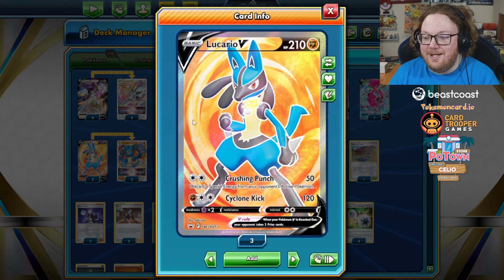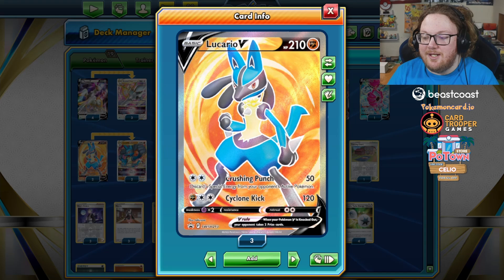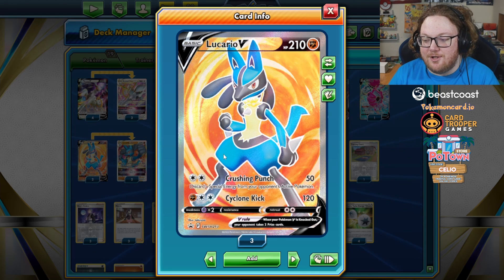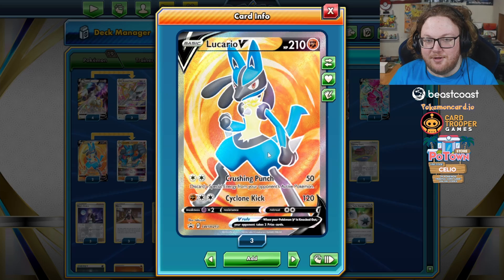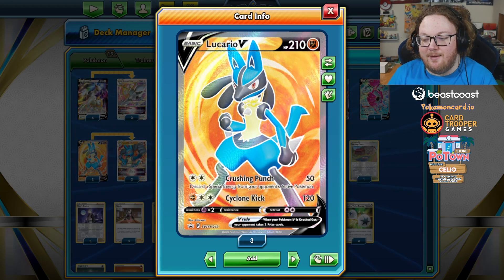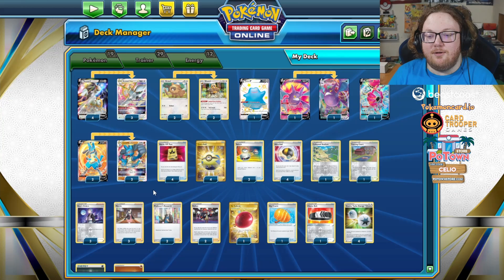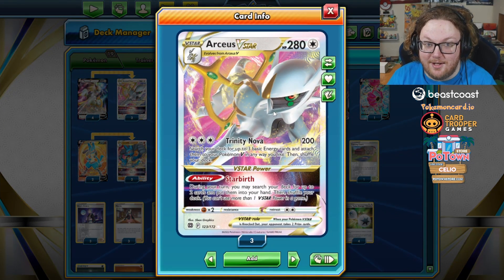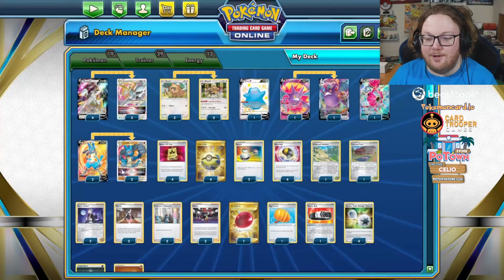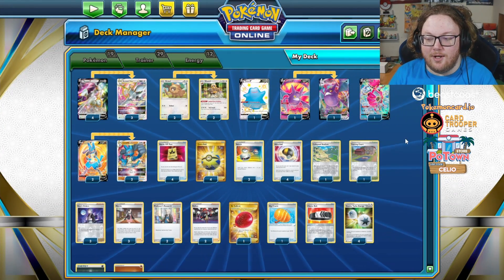The Lucario V that came out with Lucario V-Star has an interesting first attack, Crushing Punch, for 2 Colorless energy, which can be satisfied by a Double Turbo Energy. It does 50 damage and you discard a special energy from your opponent's active Pokemon. Lucario V-Star is obviously going to be good because Arceus V-Star is great and that's weak to Fighting, so Lucario V-Star already has that going for it.